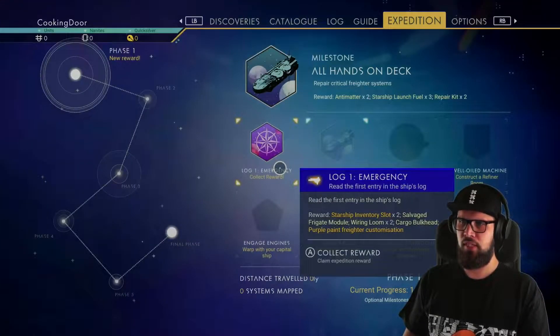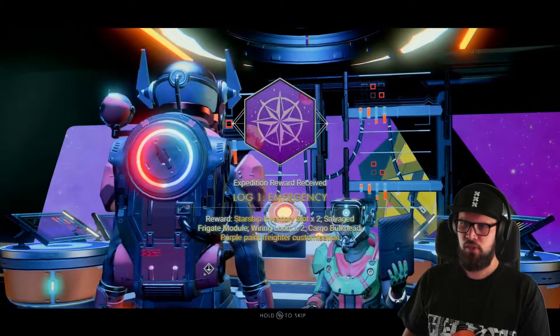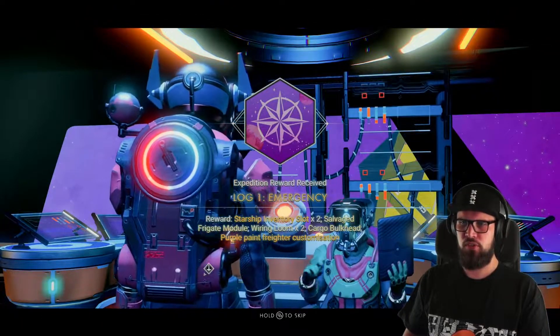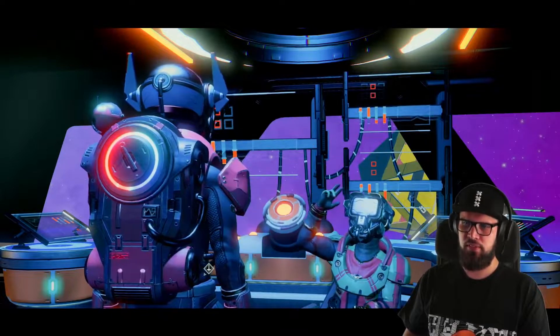After accessing the ship's logs, the Log One Emergency milestone will be completed. Make sure to head back into the Expedition tab to collect your rewards, which include a starship inventory slot, a salvage frigate module, two wiring loom, a cargo bulkhead, and the purple paint.